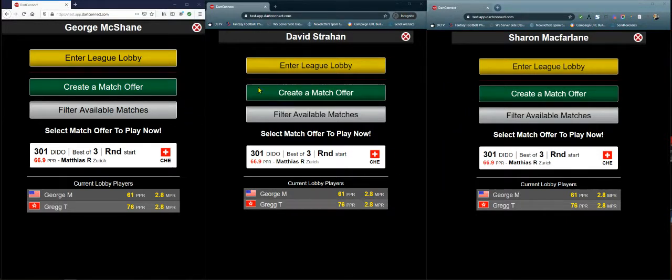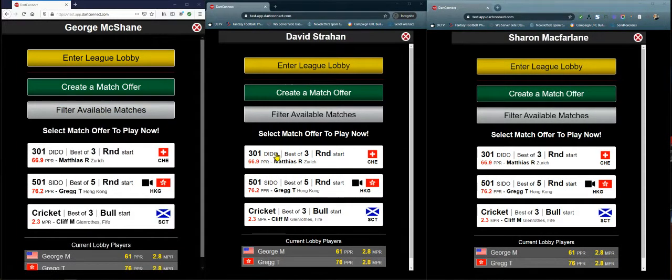On this screen, you're seeing three different players in the same match lobby. When you arrive at the lobby, available matches will appear as white match cards. As players create match offers, they'll be added to the list. You'll see the match format, the player's name and three dart average, and their region and country.